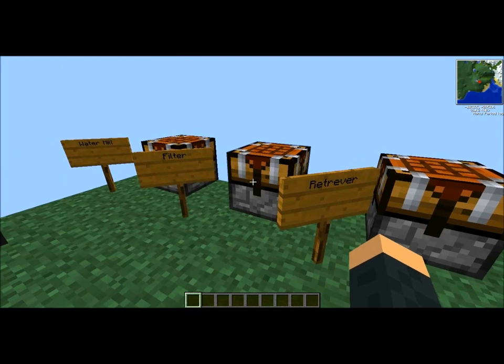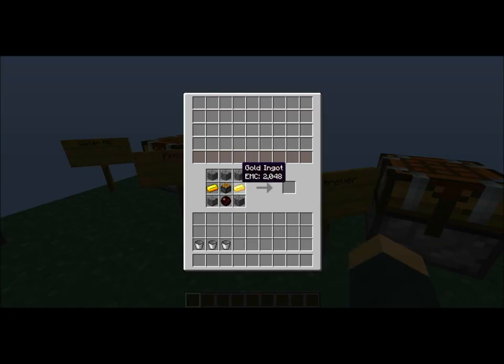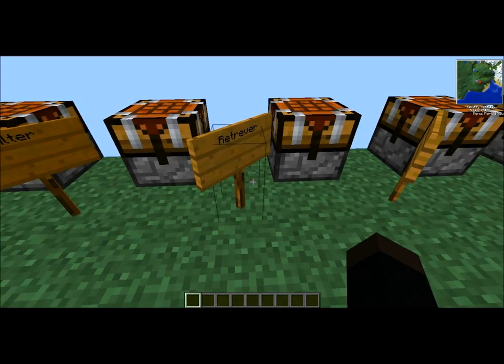Next, you're going to need a filter consisting of cobblestone, gold ingots, red doped wafers, and a piston. The red doped wafer is made inside an alloy furnace, so you can look up how to do those online.